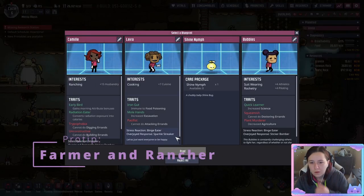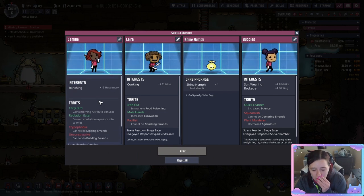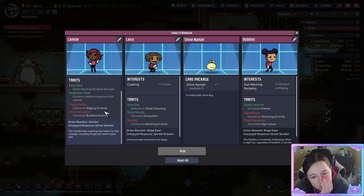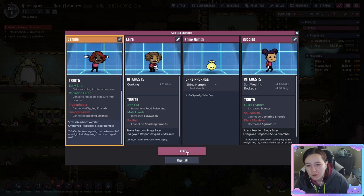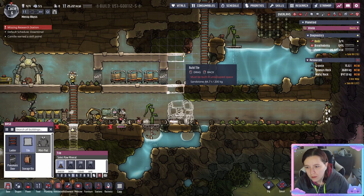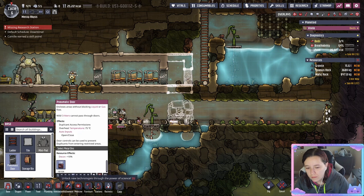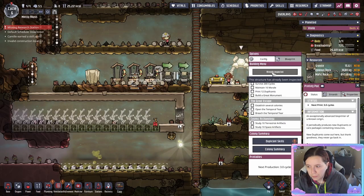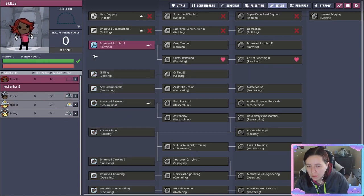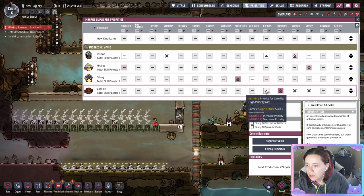Now it's time for our next dupe — ranching is very important because you're going to get into coal power and you'll need hatches for that. I found a dupe with a lot of ranching whose traits aren't too bad — they can't dig or build but that's okay since we already have a digger and a builder. Be sure to build an extra bed for that dupe in your barracks to keep the morale boost. New duplicants when printed already come with a skill point so they reach their skills faster. Don't forget to set their priorities and schedule.